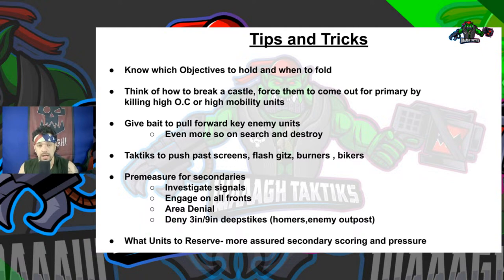Tip three: give bait to pull key enemy units forward - that's even more important for Search and Destroy. Know that the no man's land in the middle is quite short, so you can make it across the board more easily, making it easier to bait and to get stuck in once you do bait. Tip four: push past the screens. Most enemies will understand that you can close the distance on them quickly, so they will initially have screens - therefore your screen-clearing needs to be prioritized in terms of placement and reserve scores.